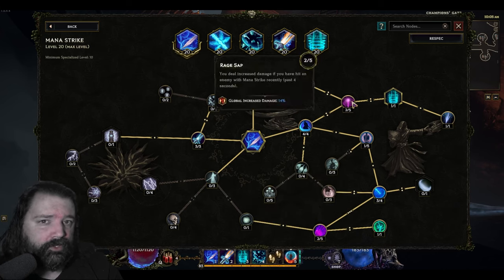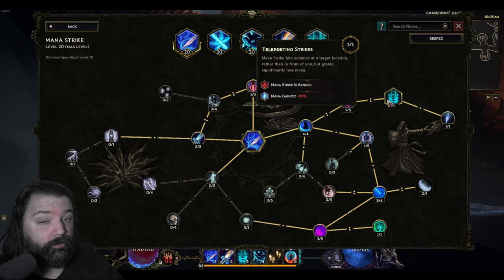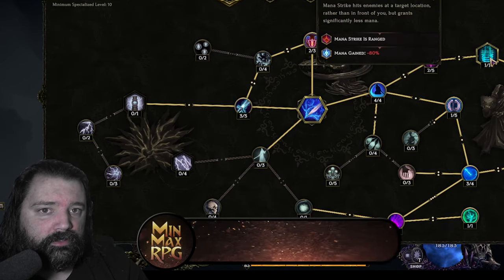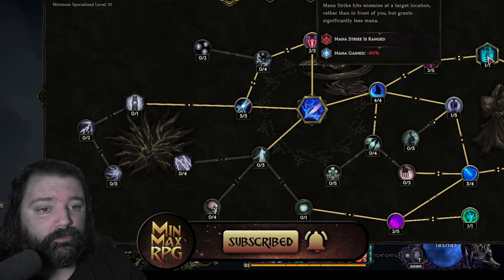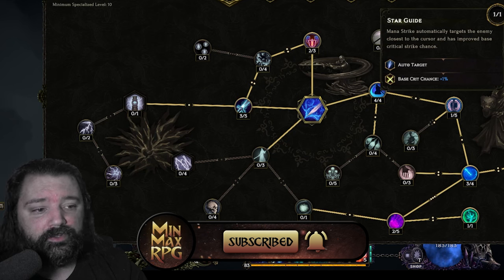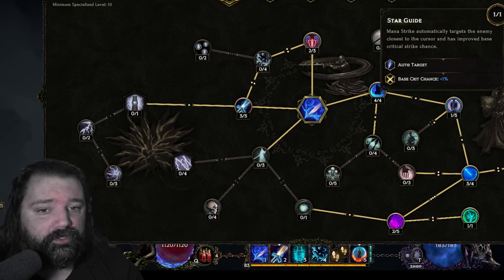I've gone with a mid-range build as mentioned in the intro. We're going to use Rage Sap, which allows us to deal increased global damage, meaning Shatter Strike will deal more damage. That gives us access to Teleporting Strikes, which doesn't actually teleport your character — it just allows Mana Strike to become ranged. This comes at the cost of 80% reduced mana generation, but Mana Strike is so strong that you can still play this build with that talent node taken. You can also take Star Guide, which on controller means you don't even need to turn the joystick — it'll automatically turn your character and hit the closest enemy.